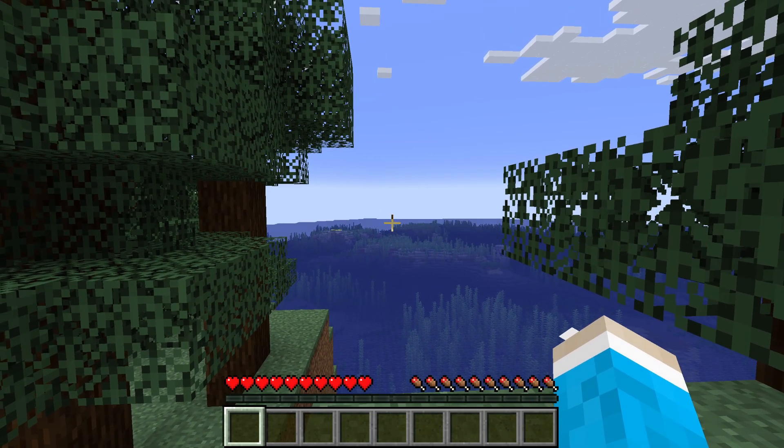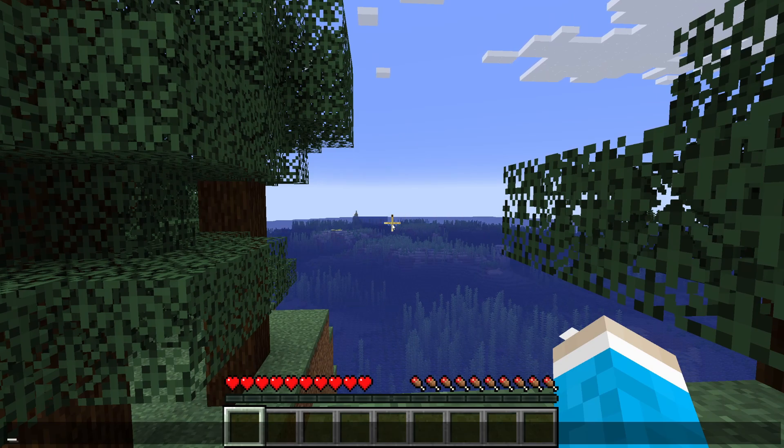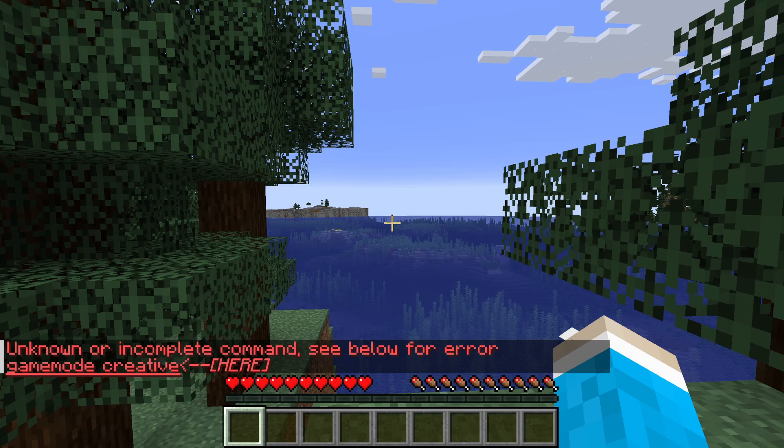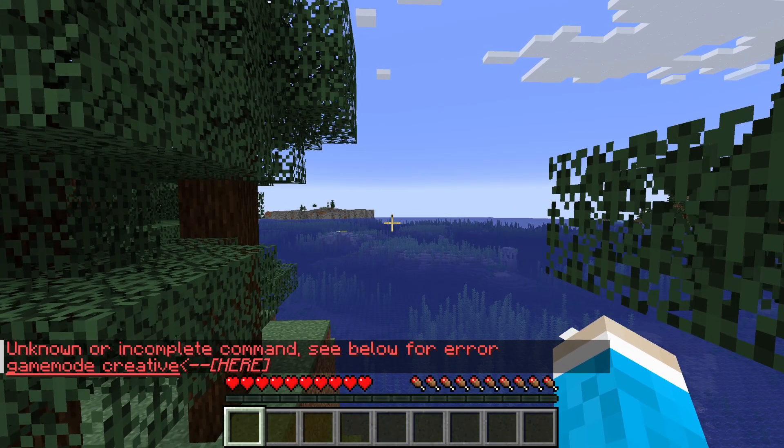All you need to do is open the chat by pressing T and then type in /gamemode creative. As you can see, it says unknown or incomplete command, and this is because cheats are not enabled.